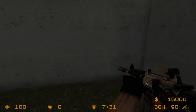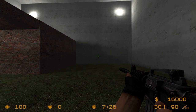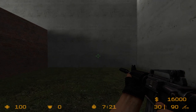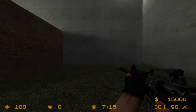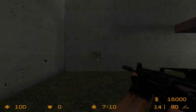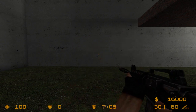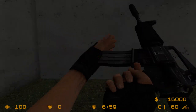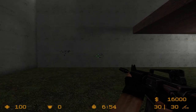One thing I really wanted to cover that I missed: you should start crouching after you begin spraying, usually after about 10 bullets. It really helps your accuracy. I'll show you a comparison — that's without crouching, and then I'll do it with crouching. That's pretty decent; it's better, and that's without even controlling the recoil, I just let it go up.